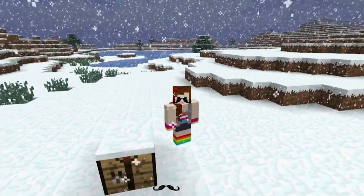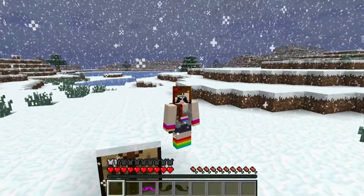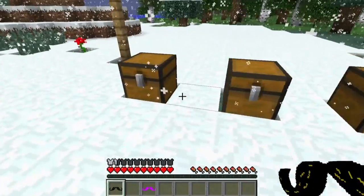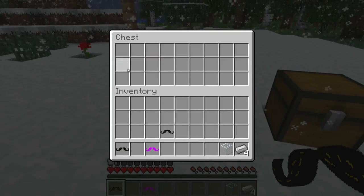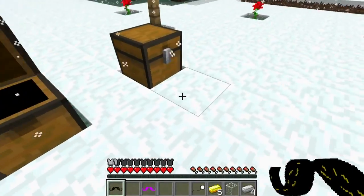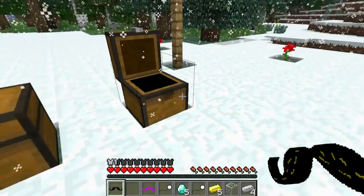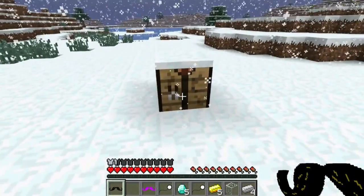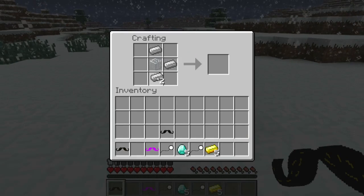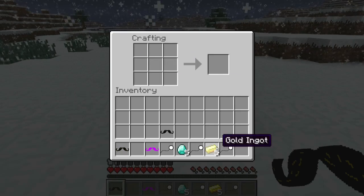Here's a better look at the diamond one. If mustaches aren't your thing, the mod creator has also added monocles into the game. So let's go ahead and grab all of our monocle supplies. I'm going to show you guys how to make one. To make a monocle, we put one glass block in the center and four iron ingots in a cross around it. There is our monocle.